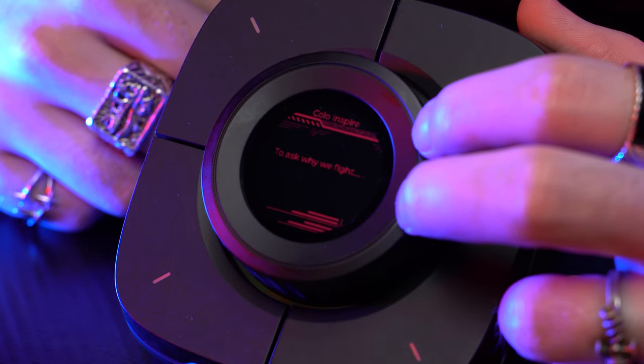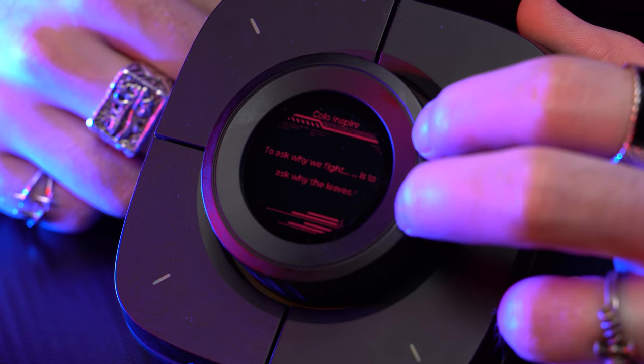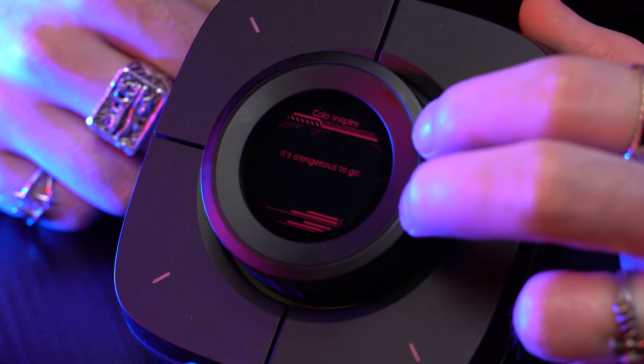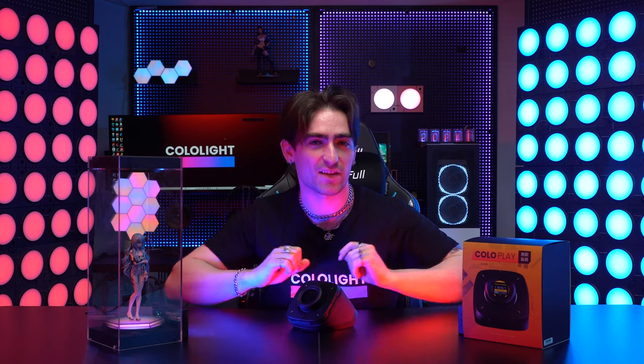We've also designed some other features to increase ColoPlay's fun factor. Whether you're feeling bored or just feeling uninspired, press a button on the ColoPlay and it will give you a motivational quote. Some of the quotes even come from games you may already know, so try it out and see if there's any you recognize. We've also built many pixel-style mini-games into this small circular screen.